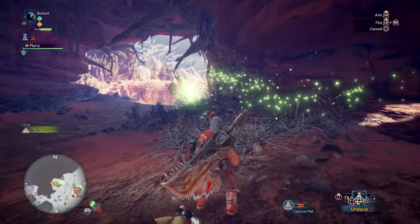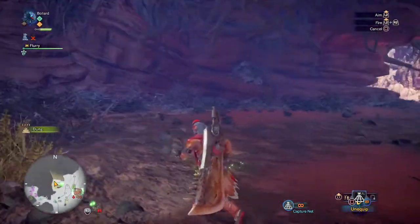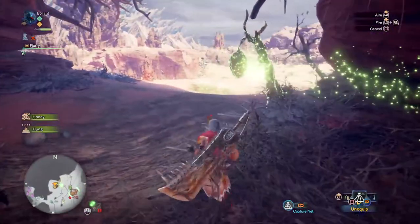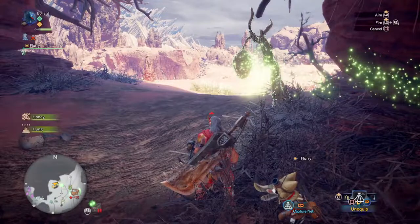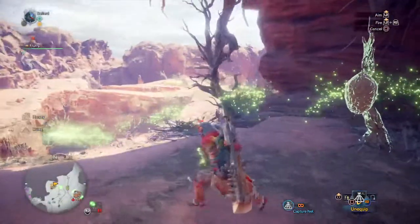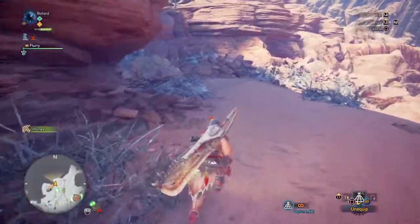This is where you find Kulu-Ya-Ku - the fella that has a rock, not Tzitzi-Ya-Ku. Basically there's a little bird wyvern - I guess he is - that picks up rocks and carries them around with him, and uses them to deflect your attacks if you try and beat him up. He's quite an early-on monster.